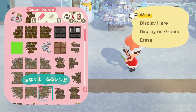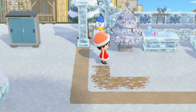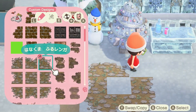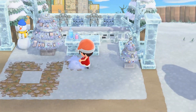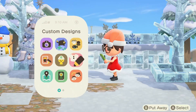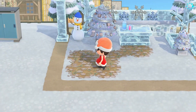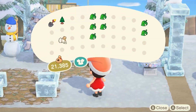I decided the floor was missing something, so I went and added some custom codes that I'll have down in the description, along with my Pinterest link so you can access any other codes I'm using in these builds — I have them all saved there. I had to take down the chairs and the frozen counter to place all the pathing down. After placing the pathing, I put the chair back in the middle of the stairs.